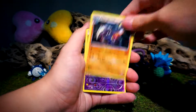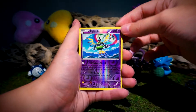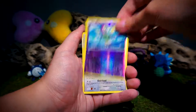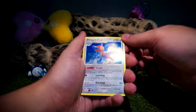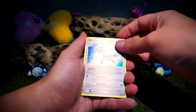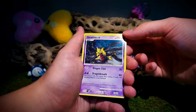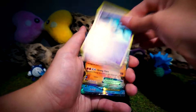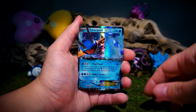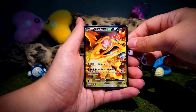Hollow Garchomp. Reverse Sigilyph - my main man, so excited. Hollow Porygon Z, Level 56. Hollow Giratina, Level 70. Emboar EX. Swampert EX. And the Full Art Charizard EX promo. That was insane.